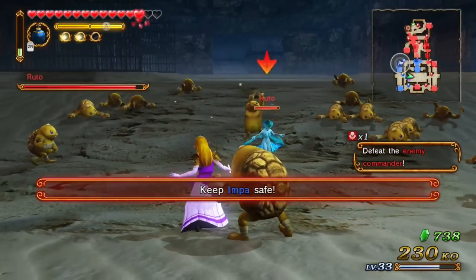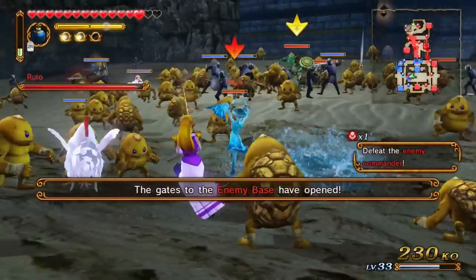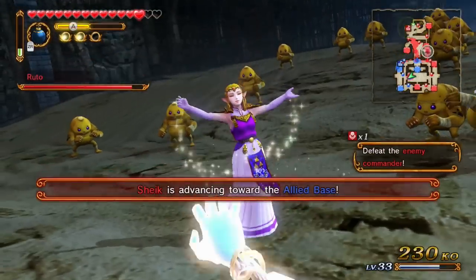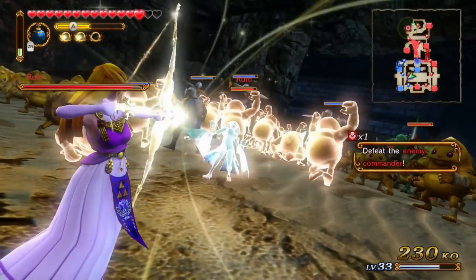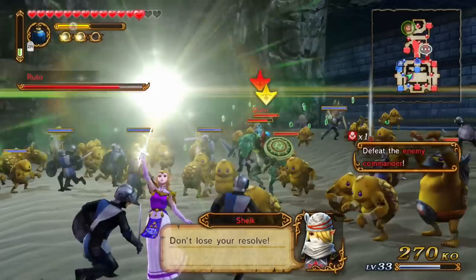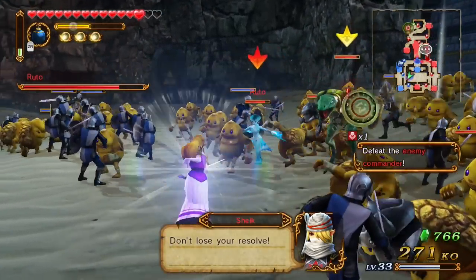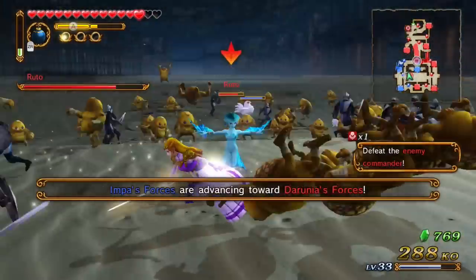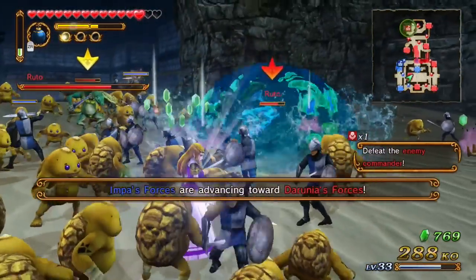Keep Impa safe — we'll do that, though not exactly right now. Sheik is advancing — we're not gonna let her get there after we take care of Ruto. Let's power up. It takes a little bit to power up but it's so worth it to get these sick combos. Like that — that was actually awesome.